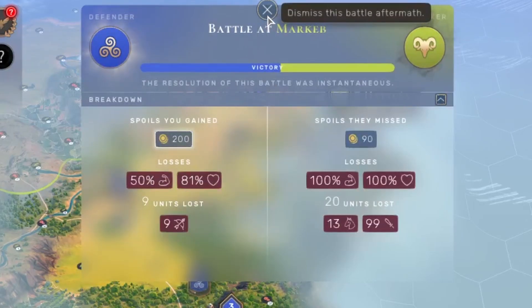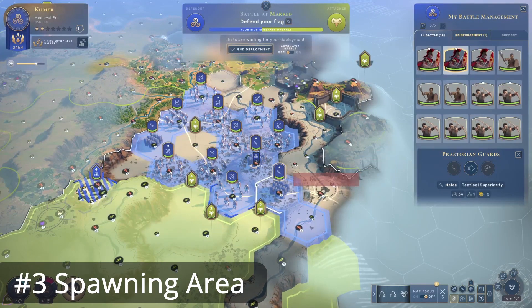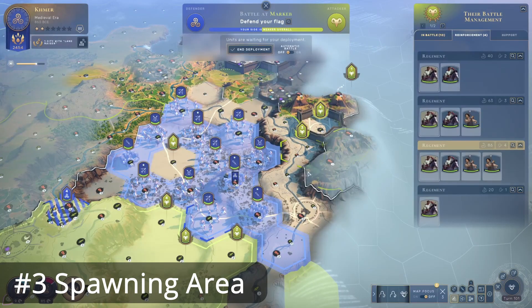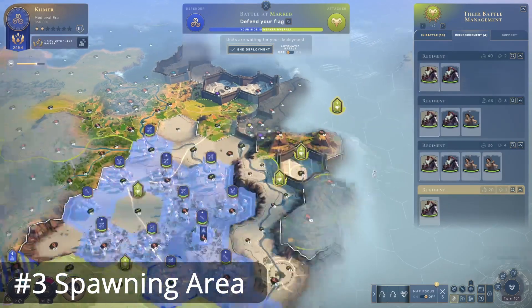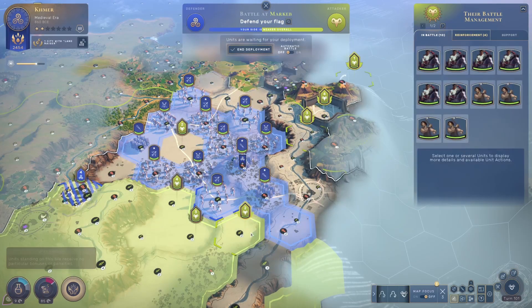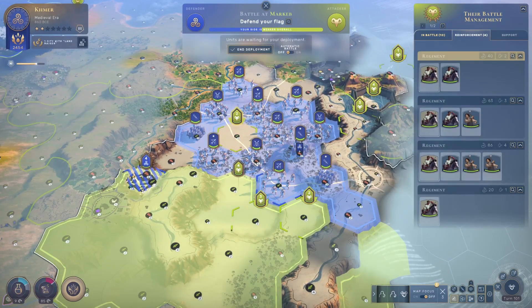Now let's see what happens if we do it manually. My side is weaker overall. The first thing you do when manually battling is position your armies. I'm kind of boxed in behind these cliffs, so I want to inspect the enemy units before positioning. Up here he has two scout riders and a warrior, another two scout riders and a warrior, and in the very back another scout rider. I'm not afraid of archers shooting from the top, so I can just defend the entries.